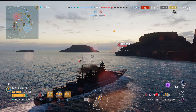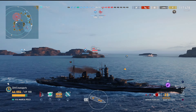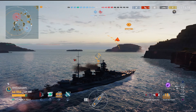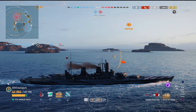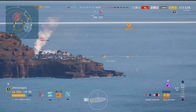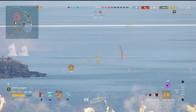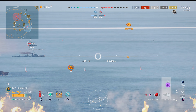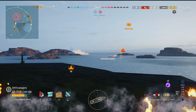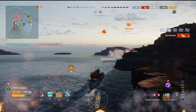Now we've got another broadside battleship in front of us. I don't have to worry about the Centurion — we know there's a Shima up north. I'm quite concerned with the Z-46 on our base because they could actually cap out. What I don't know, and maybe somebody can figure it out by looking at the mini-map, is why is this Z-46 spotted? He's got smoke. I didn't see anybody hit radar, but somehow he's still spotted here.